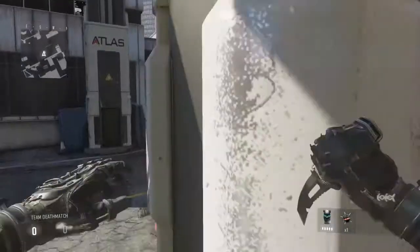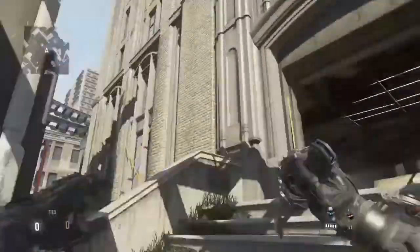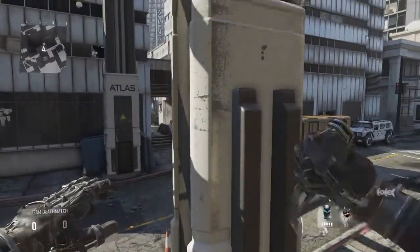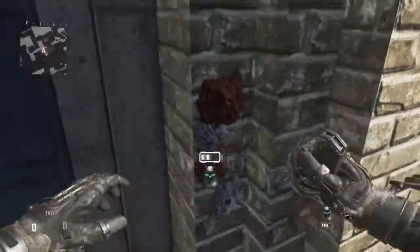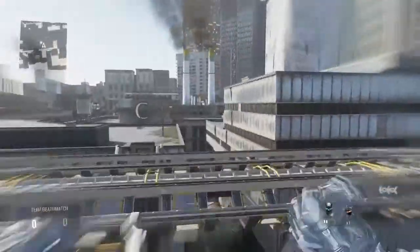You want to jump onto the ledge — like this small barrier ledge — but it's this part of the map. You're actually going to want to jump onto this ledge. We're near the school, so you want to get into a barrier and then hover, double jump, hover, and then get into a small corner, and then you want to jump and exit.